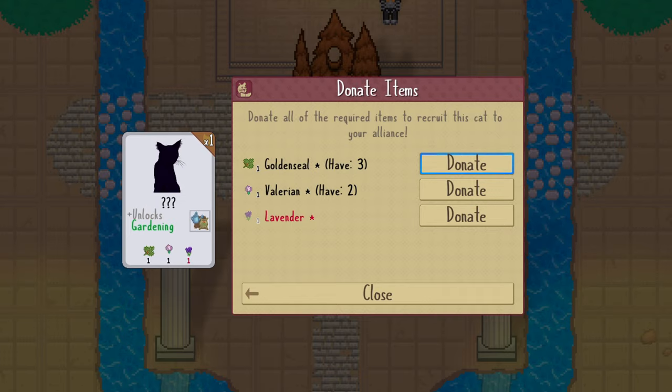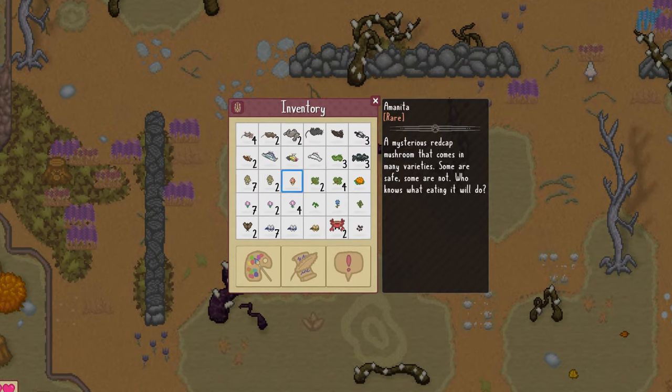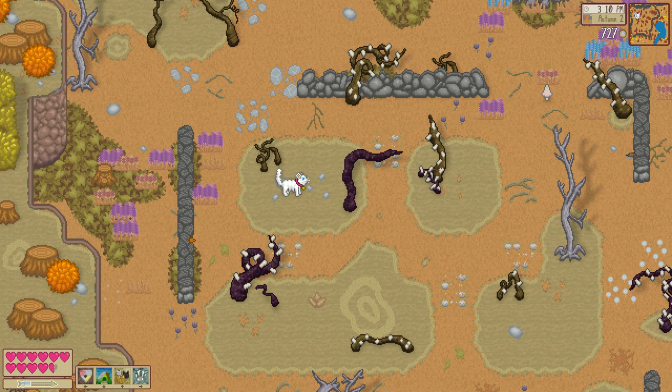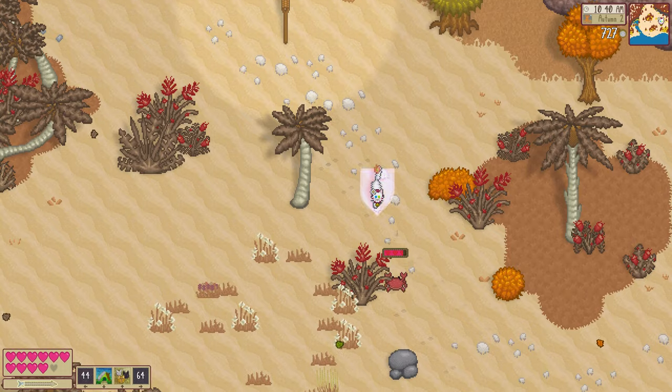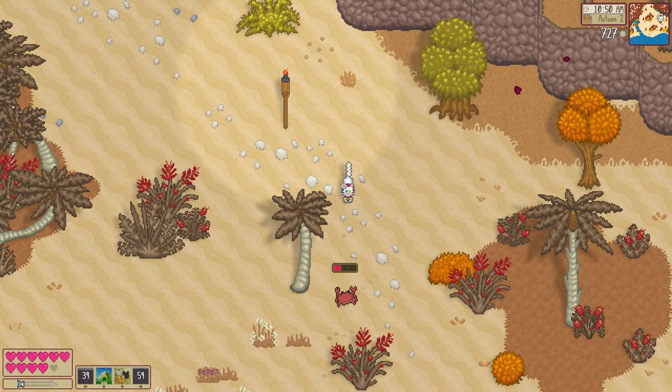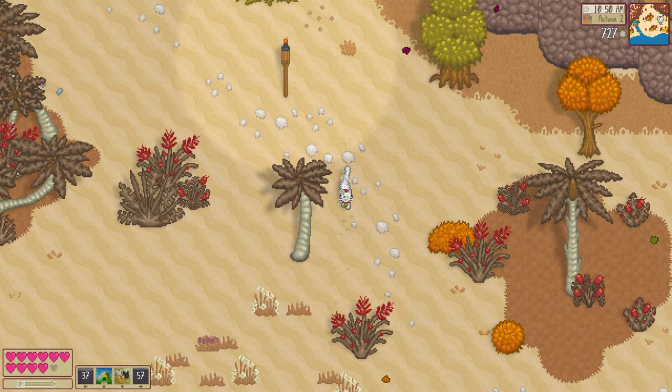I don't want to spoil the game, but I will give you a hint. Some items are seasonal, and you'll just have to wait to forage or hunt for them. And some can be obtained during the end-of-season festivals when you spend the tokens that you earn in Coco's special festival shop.